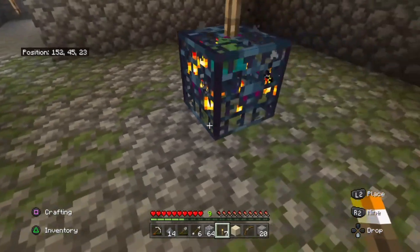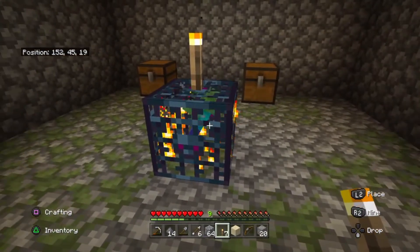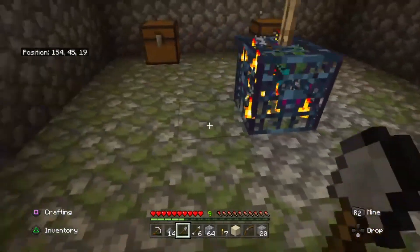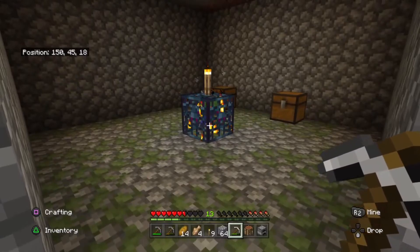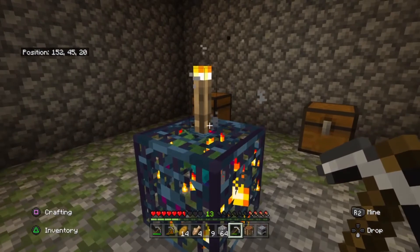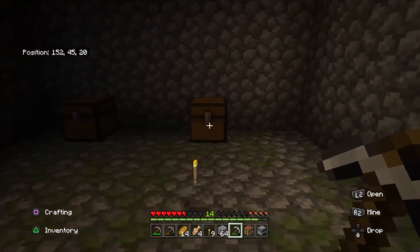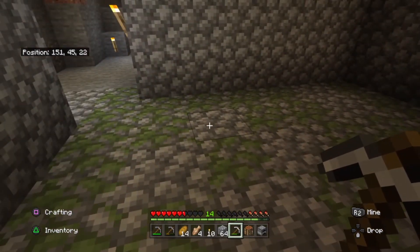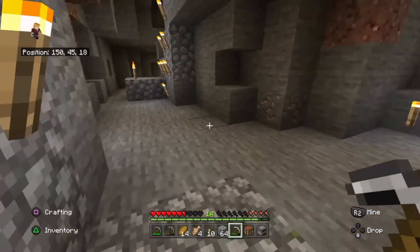Should I break this spawner or should I keep the candle on it? I'm going to leave it there — I'd be intrigued to break it and see what actually happens, but I don't want to. Actually, I really want to break it so I'm going to break it. It dropped loads of XP and I would say it dropped a candle, but actually it just dropped a load of XP.